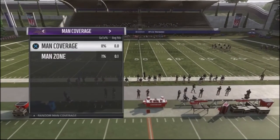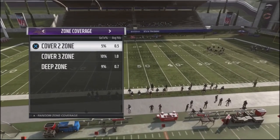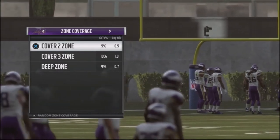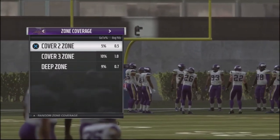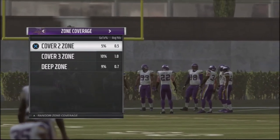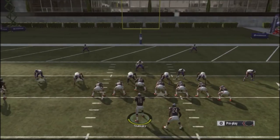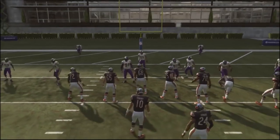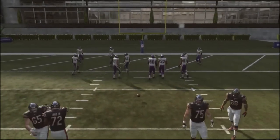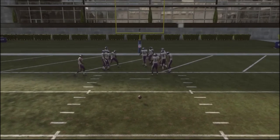From the defensive side, most good Madden players play a lot of zone defense down in the red zone, forcing their opponent to make reads. We're going to test random zones — some cover twos, cover threes, deep zones like cover fours — just to show you how this works against random coverages and how my reads go. I'm going to take this ball from the 10-yard line down to the 2-yard line, but I'll run it right around the 6-yard line to split the difference.